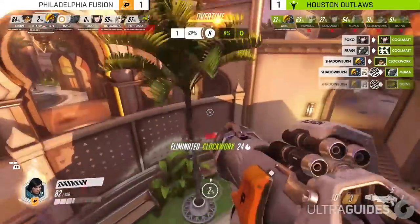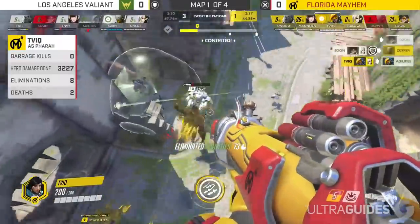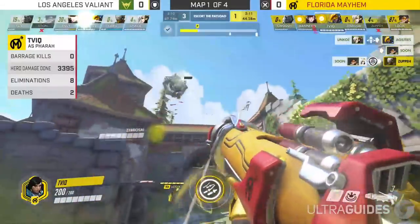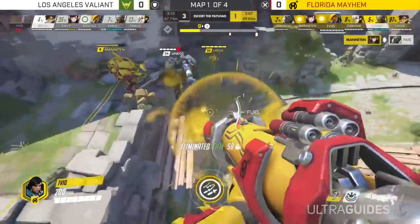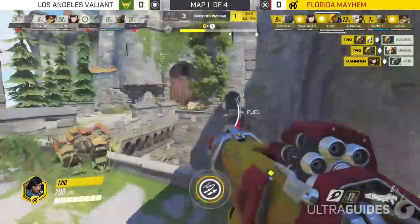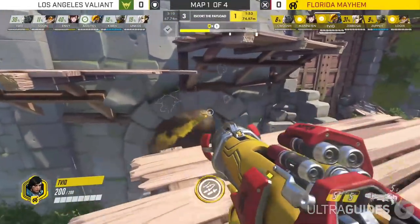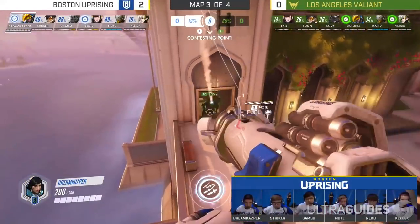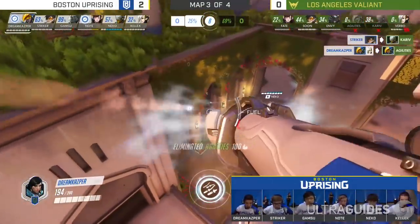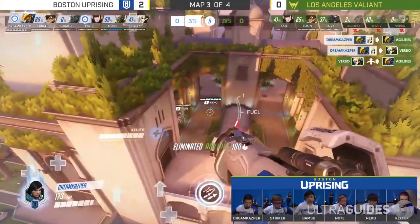Secondly, be very careful when you ult because when you do, you'll be stationary in the air. Try and surprise the enemy team from behind, in a spot that they'll have trouble shooting you — maybe behind a wall or just above them. You don't have to go for big 6-man kills; just getting 2-3 guaranteed kills is better than dying. And lastly, learn to feather your hover jets. Tap the jump button periodically so you hover in the air, aiming for about 50% on and 50% off. This lets you fly indefinitely and makes playing Pharah significantly easier.